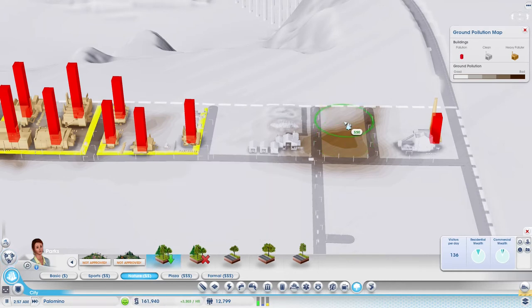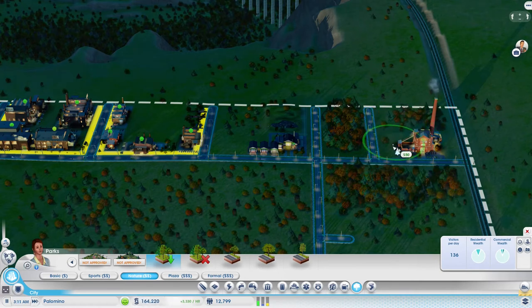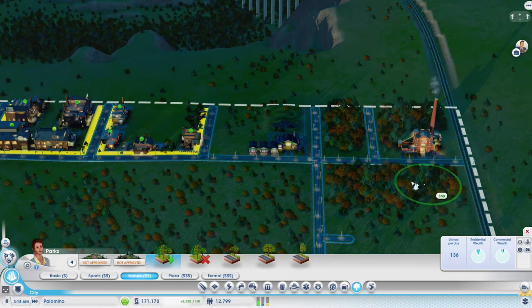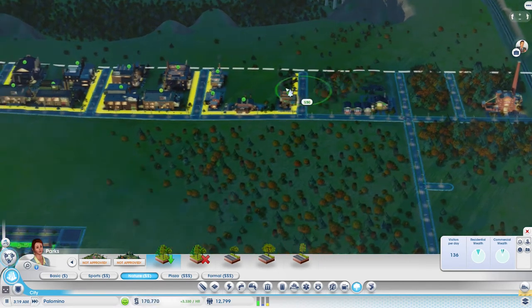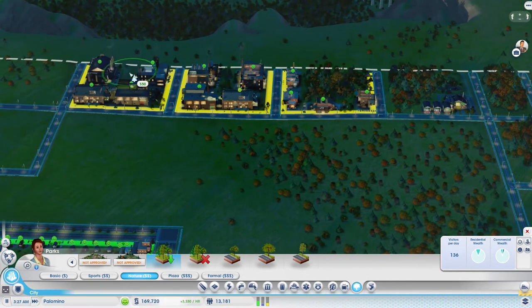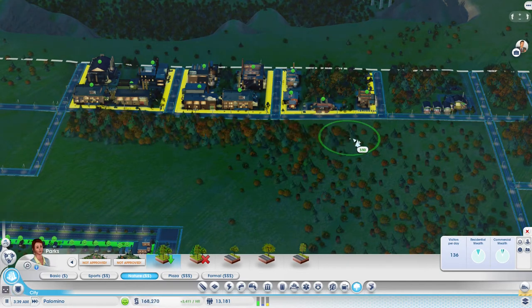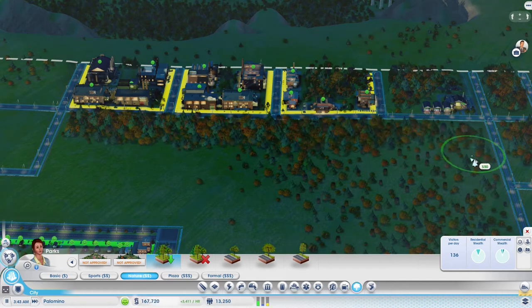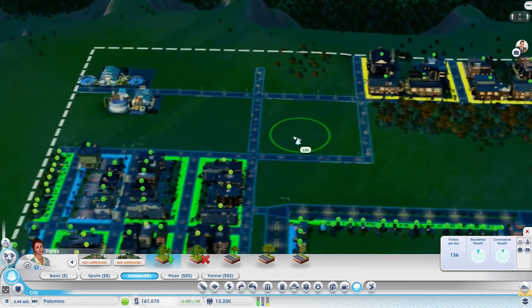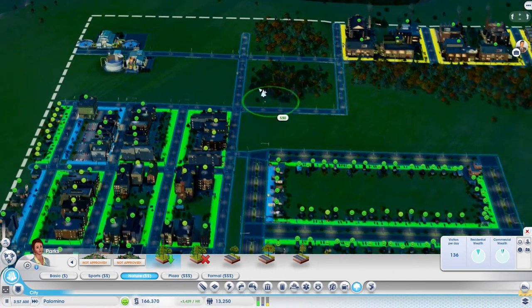Let's try to get rid of that ground pollution - we can do that by planting some trees. Let's go to the parks right here, and if we go nature and scroll down the list we can plant a forest here. Let's do that with the above-ground view. That's going to make it a lot nicer. Let's also surround this power plant and maybe get some trees into the industrial area also, because these are also quite serious polluters. These trees are going to help out a whole lot here - since we have the money, might as well do it. It's also going to make our city a lot more beautiful.